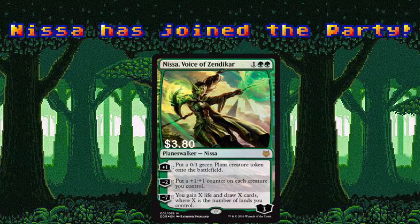Nissa's minus-2 ability pairs so well with Rishkar, it's scary. With those two's combined powers, you could have an army of creatures that can all tap for mana or smash face. Her plus-1 is useful in a theme like this that wants to play aggressively and swing wide with a large army. It also provides her with a chump blocker she can use to protect herself from harm. Triggering her ultimate ability is unlikely, but if you can, prepare to draw a lot of cards and gain a lot of life. This Nissa's greatest upside is her mana cost — at only 3 mana, it's possible to get her on the field on turn 2.